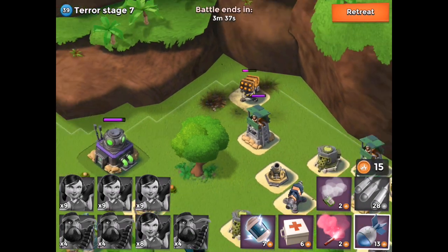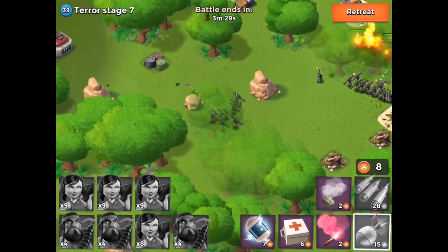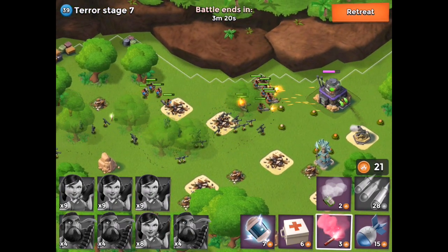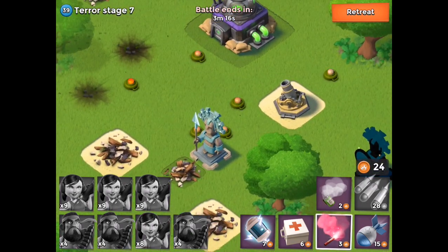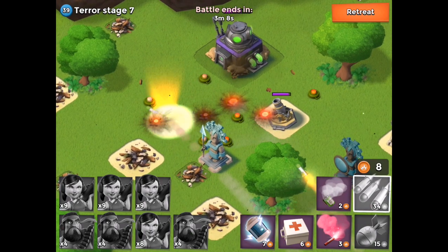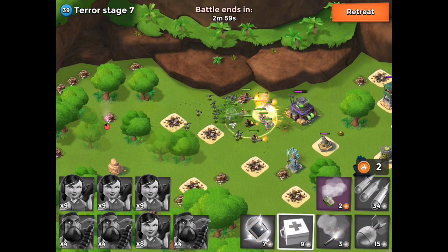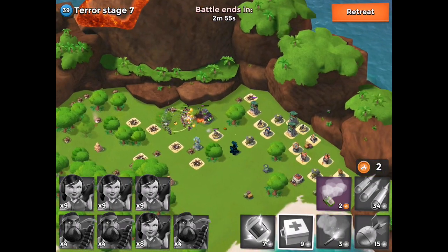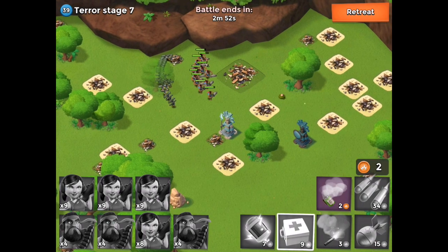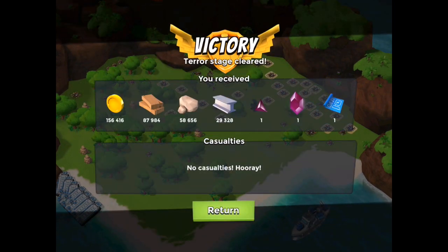The health on these is so much higher than it used to be. These guys are going to go get some free energy points for us, and then these guys are going to take on the main force. Hopefully we can make them smart and not go toward those mines. We're done being stupid — we'll drop this down here and clear all the mines out. And that should do it — that'll do, that'll do pig. We still have yet to lose a troop. We lost one zooka and that doesn't count across seven terror stages.